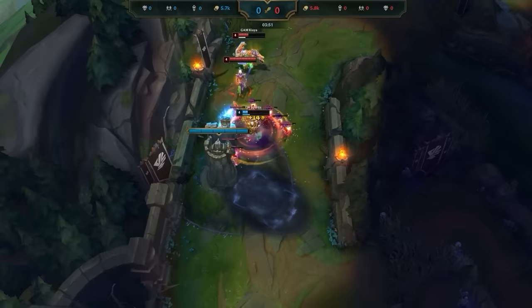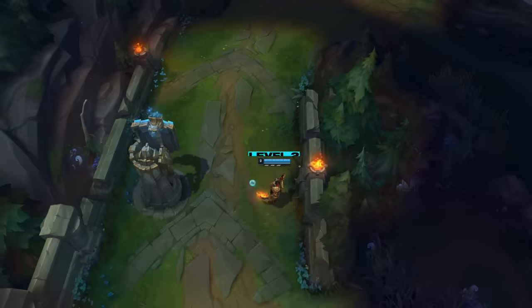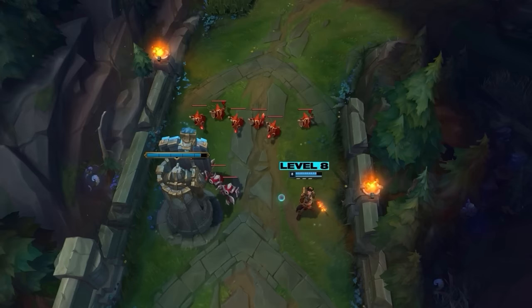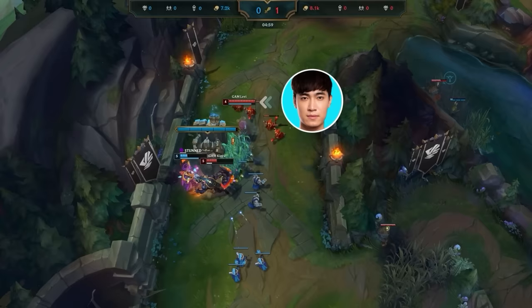Almost all of his tower dives happen much earlier into the game, rather than later. You can tower dive at any point in the game, but Levi is much more insistent on it during these crucial early levels. What is the reward of a dive? A kill is nice obviously, but the massive wave that your opponent is missing to the tower while being dead is a bigger deal. The value of missing a couple waves during the early game is absolutely massive for laners. During the first few levels, a couple waves can be the difference between 1 or 2 levels worth of experience. Here, Levi dives the enemy top laner at level 4.